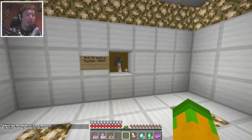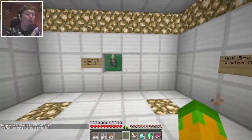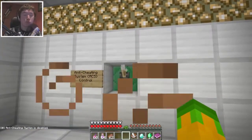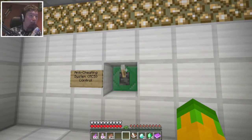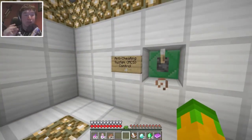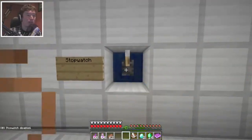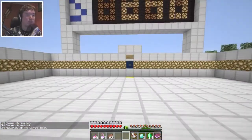I can actually disable the anti-cheating system and the anti-breaking system. The reason why I like to do this is because I like to take actual pictures of things around the area when I'm doing thumbnails. I will stay on survival mode whenever I'm doing parkour - I will never fly during that - but the anti-cheating system was very annoying. What is the stopwatch? Okay, the stopwatch I guess is okay.